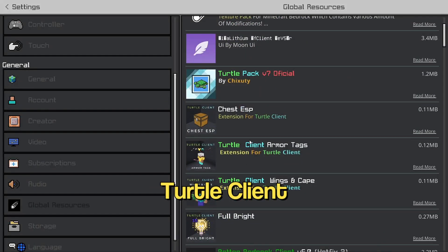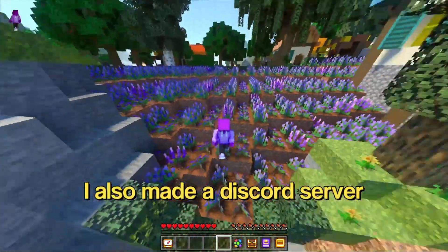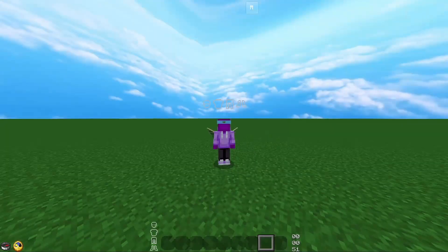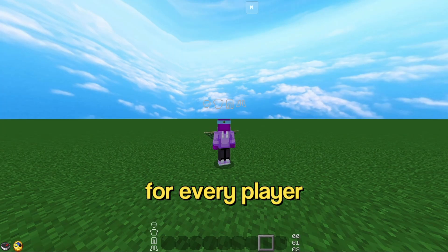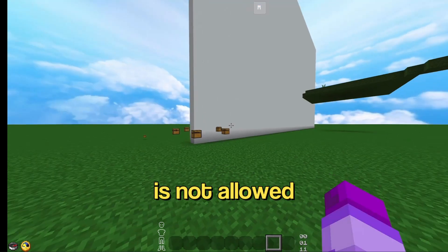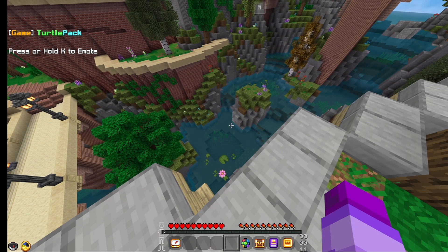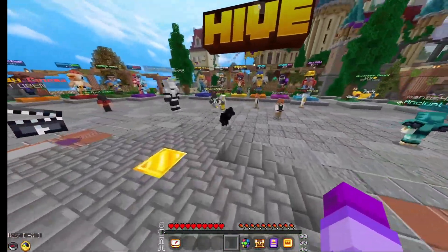Last but not least, we have Turtle Client. This client has a whole bunch of packs in it, including a full Bright Pack, which you could use just by itself. On the first Bedrock Client video I made, I also made a Discord server, and now that server has almost 400 members. I've been giving active members special color roles, so if you want to talk to me and get a cool role, make sure to join. There's a slight problem with using all these packs on a server like the Hive — the armor HUD above the player will show for every player, and I'd be safe and not use it. Something that I'm sure is not allowed is you can literally see chests through the walls.